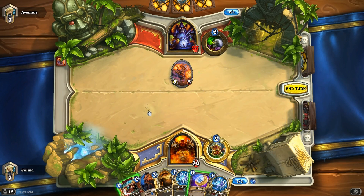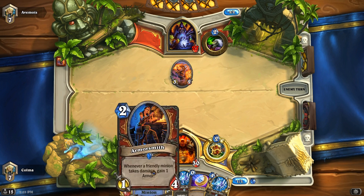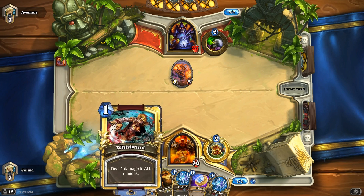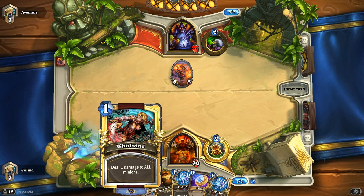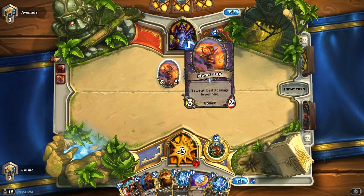So the question is, what do I do here? Do I coin out the Armorsmith? The thing is, I don't have another 2-drop, so actually I don't think I will — even though I might come to regret it. It doesn't trade that great. Like if he buffs it, he just kills my Armorsmith and I got nothing out of it. I was still thinking of playing it because then it would have 1 HP left, which means I'd be able to kill it with a Whirlwind. But if I just Whirlwind on turn 2, that's not that great either.